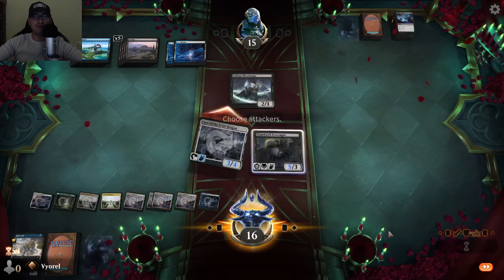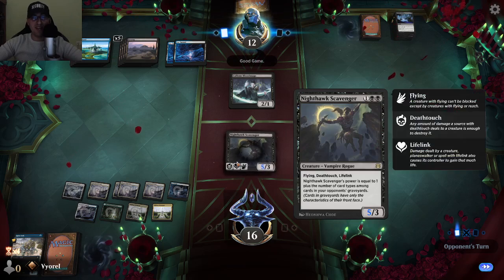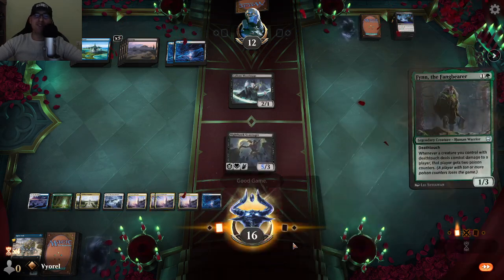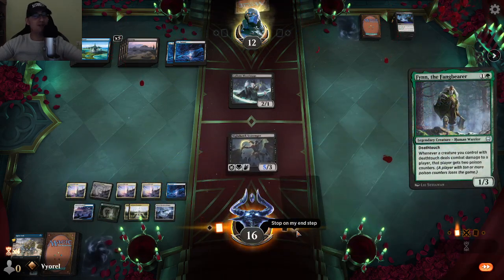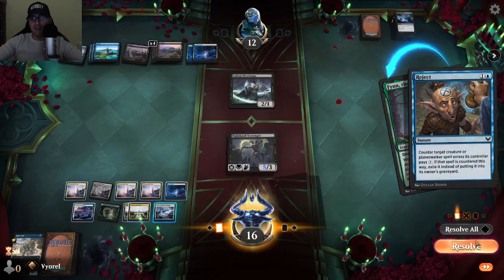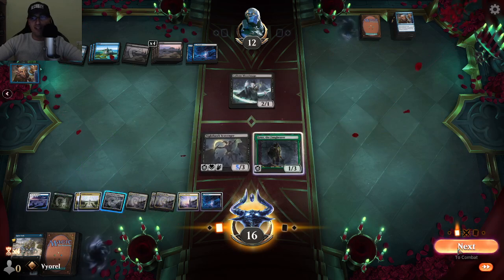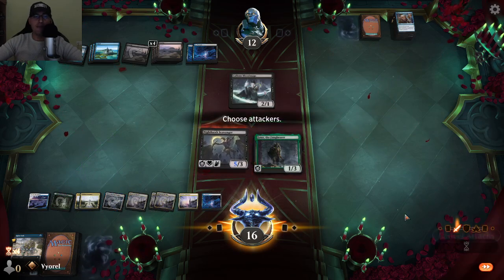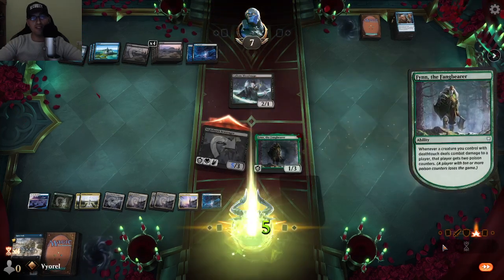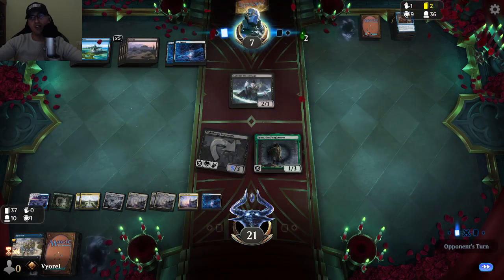Because of Nighthawk Scavenger's effect I get plus five to its power — just purely amazing. I also activate the Frost Dragon and attack. He's left with just three cards in his deck. I can still defend myself, and my creature has deathtouch. Then Finn the Pang Bearer comes in — very good. This duel has been amazing, the cards came in really well.